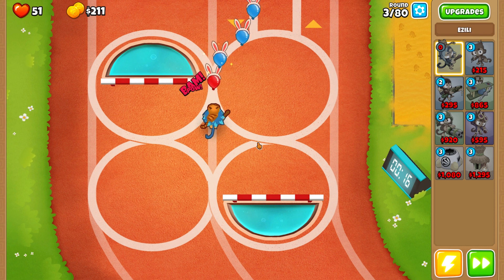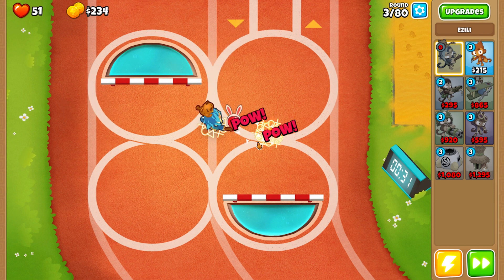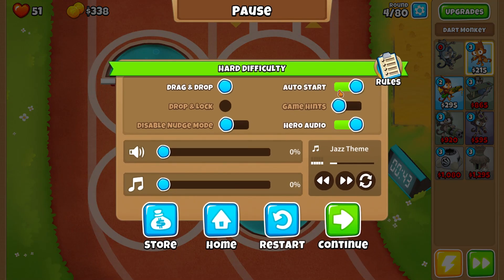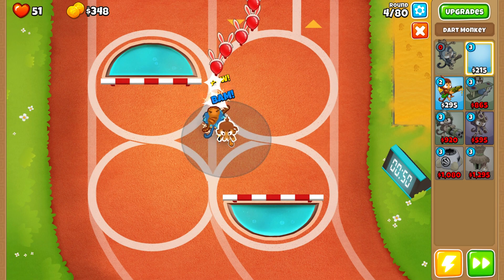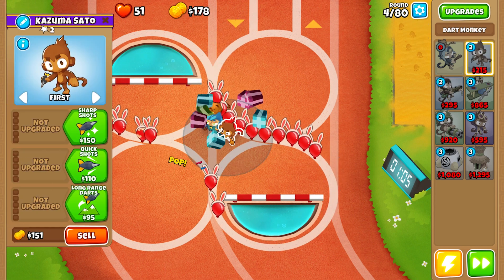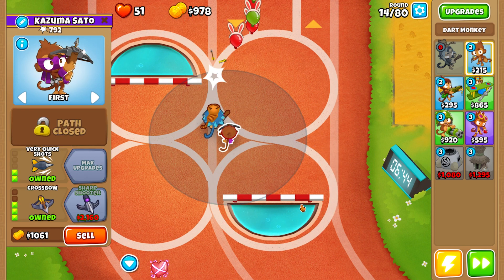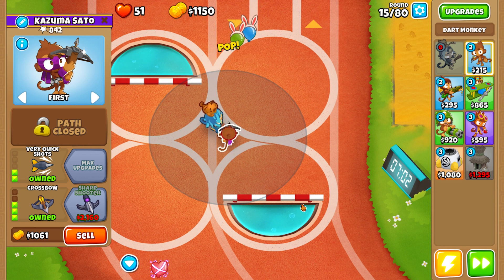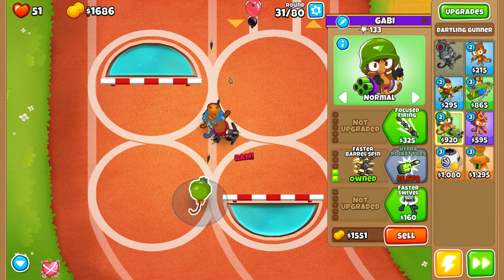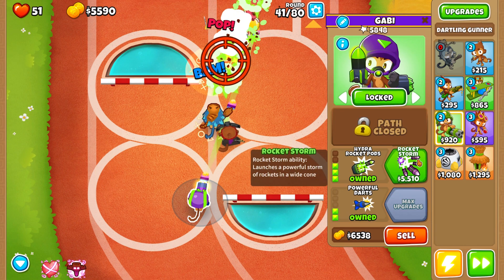We will be completing it without any monkey knowledge points. The hero we are using today is Azeli, and this is an extreme odyssey, meaning you are not allowed to use the same tower twice. If you place a tower you lose it until the end of the odyssey, which is why we need to be really conservative. The first map uses two towers, the third map also two towers, and the second map roughly two to four.